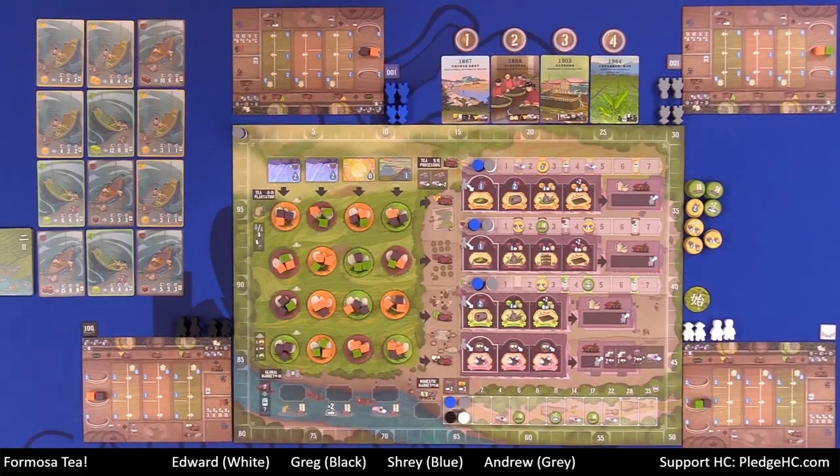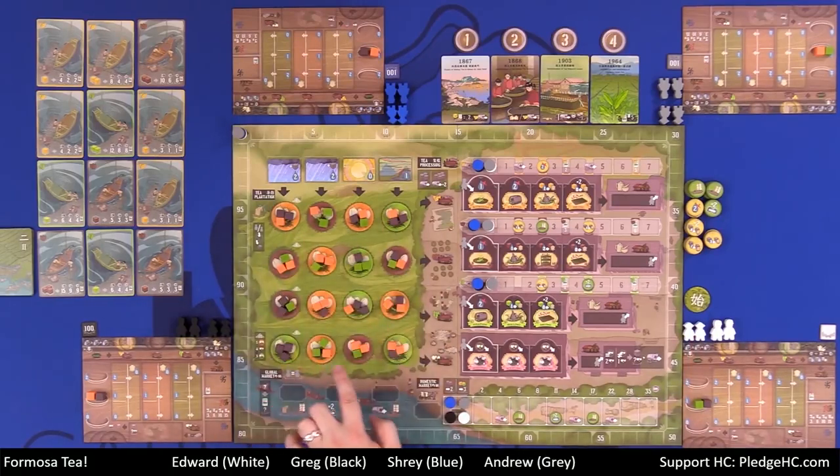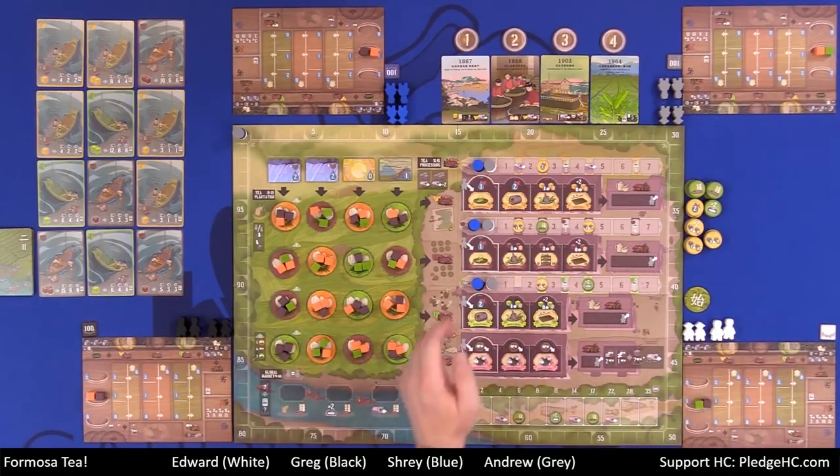The first thing you can do on your turn is harvest tea and advance on the tea processing track. You have two different types of workers. Farmers can only go out onto the actual plantation discs themselves or to the four markets to sell their tea. Masters can do all of that, and in addition can go out to the four different processing tracks.